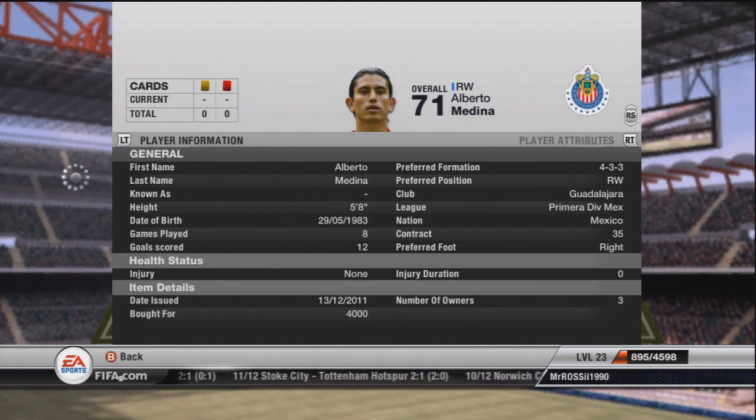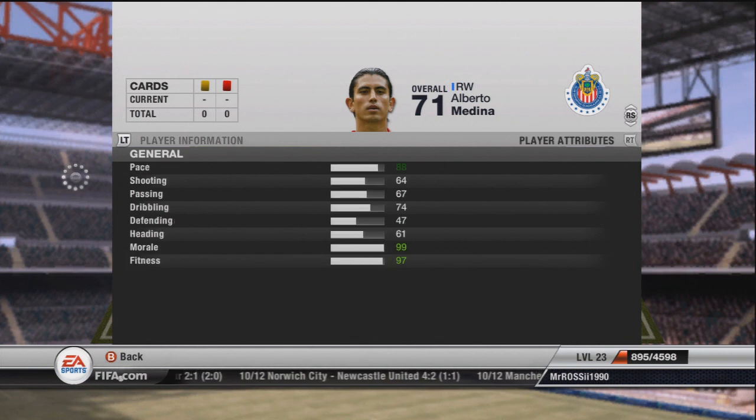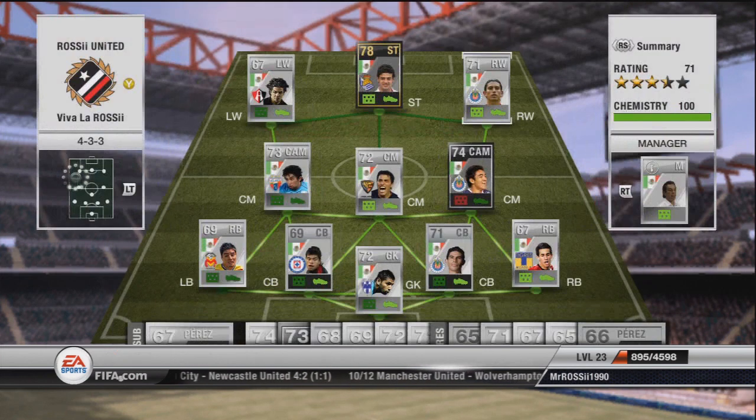Right mid we've got this guy - Medina. He is insanely good, you can see that in his goal scoring. He's got 12 goals in 8 games, they're not all for me I don't think. But as you can see he's just a goal scoring right winger. 88 pace. I do believe he's a 4 star skill mover, might be a 3 star - not too sure.